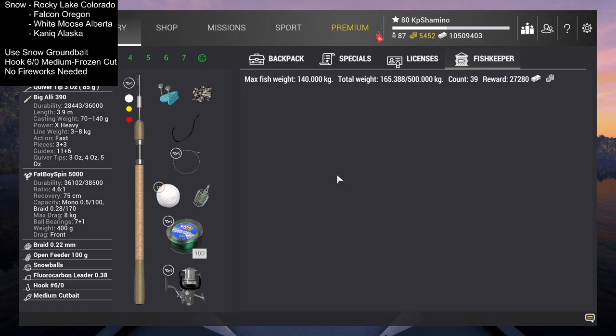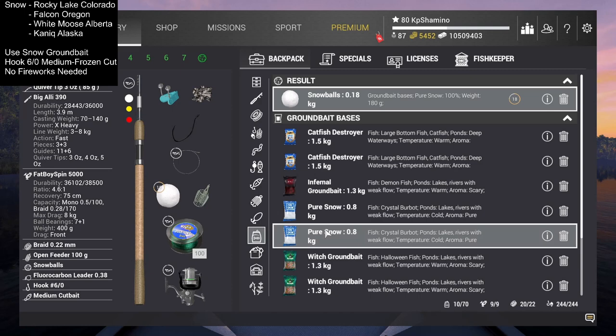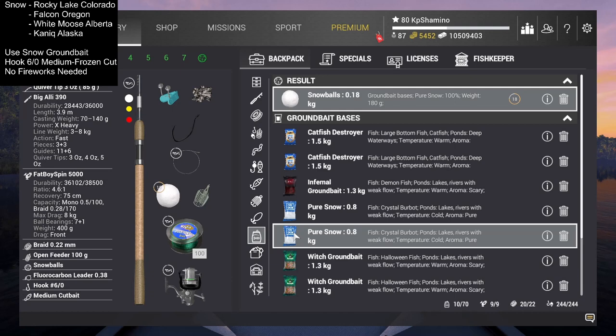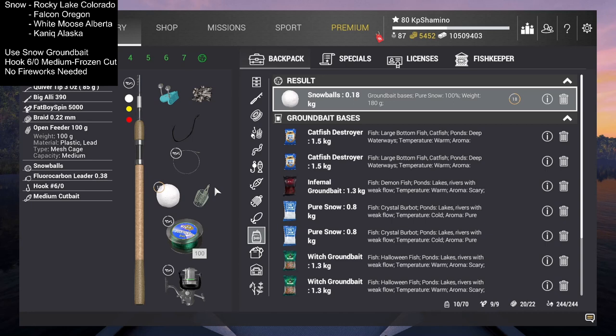The bags are very useful because they always go in at 20 grams and won't fill up your feeder. This is pure snow — putting one bag in gets you a lot of fish. My estimate is that four to five, maybe six bags will get you to 100 crystal burbots. Don't forget to use it — it's very important.